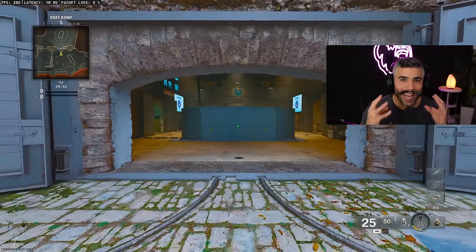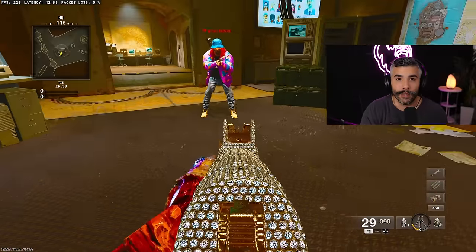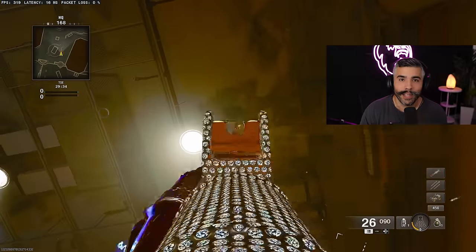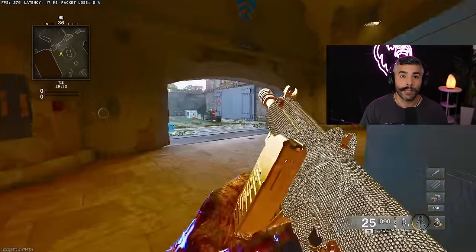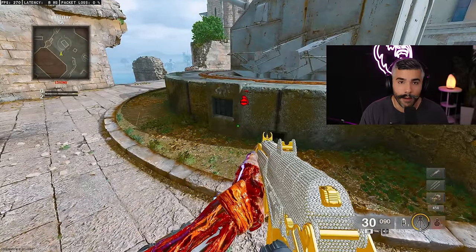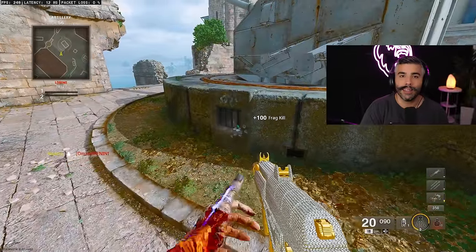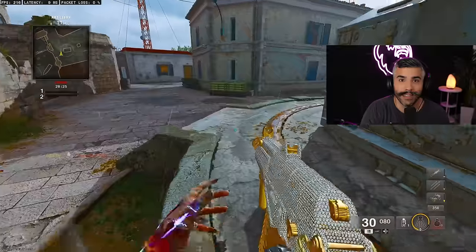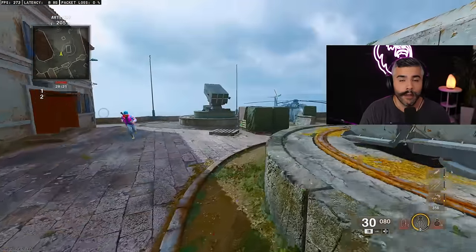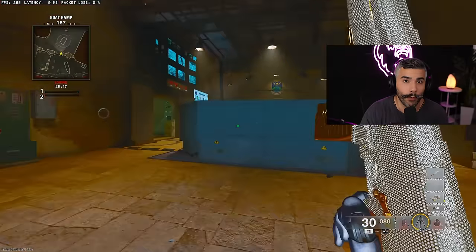Tip number two. There are a lot of cheeky spots, but this one is very cool. You can throw a frag grenade through these two little vents up top, and the nade is going to land literally on the bomb and kill whoever is there. It has a high success rate. Use this in Search and Destroy to get a free kill — if your teammate calls out that they're planting, throw that grenade in and take them out.